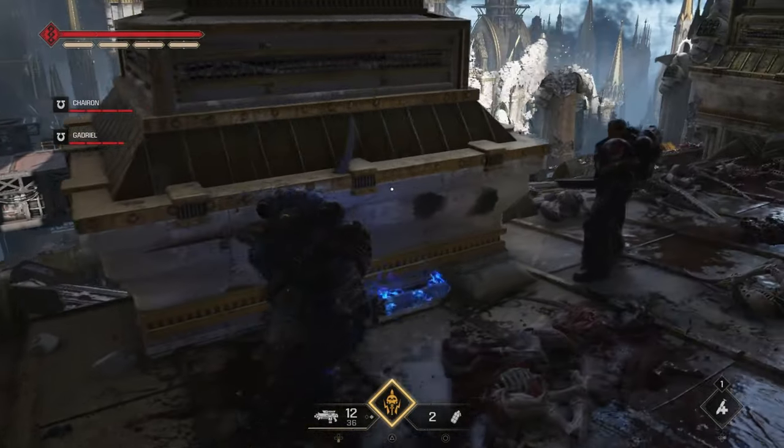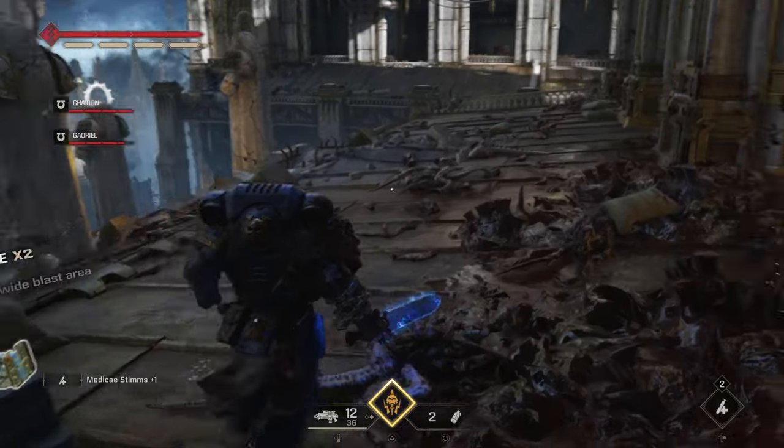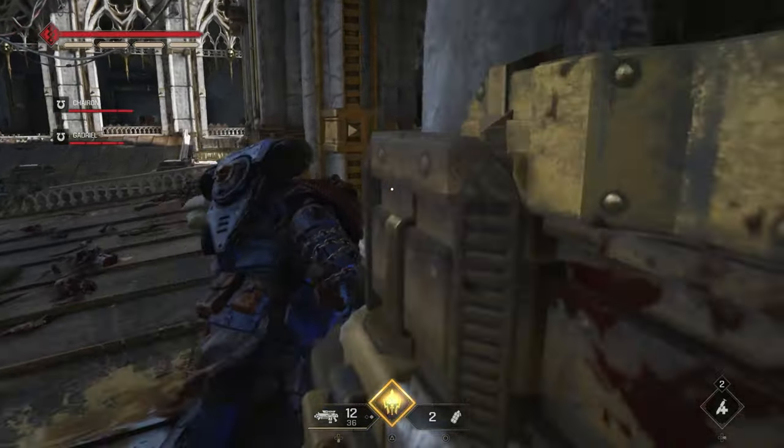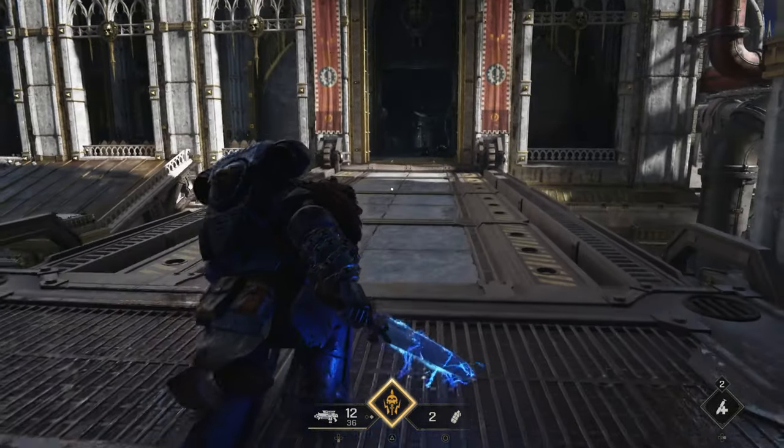So we're moving on to Machinus Divinitus, the third campaign level. First, while your objective is to proceed to the elevator room, immediately after crossing the bridge, turn left toward the rooftop to find the data slate.